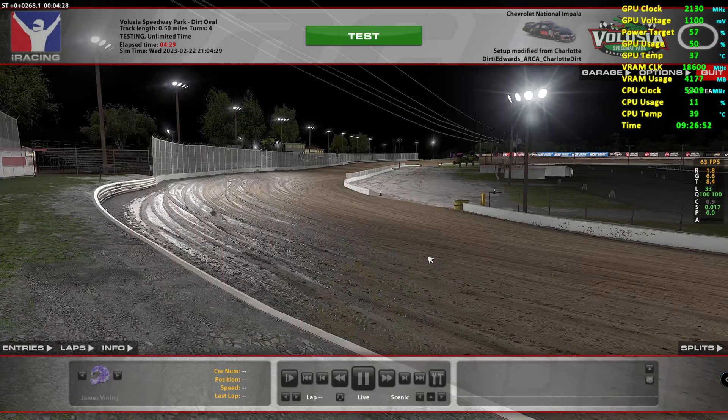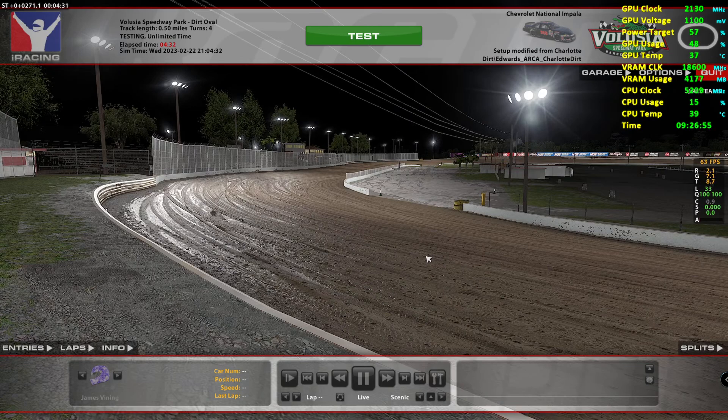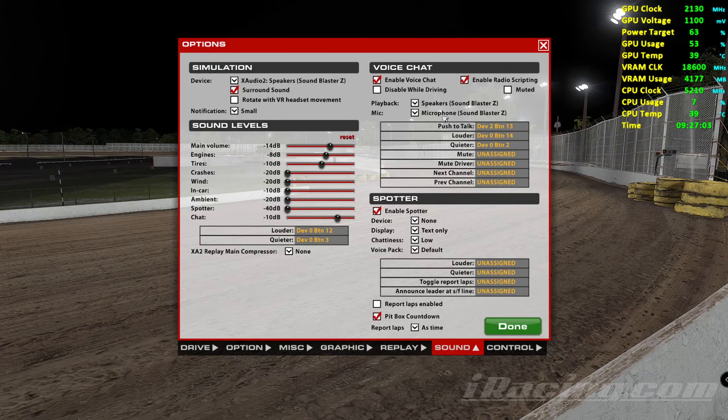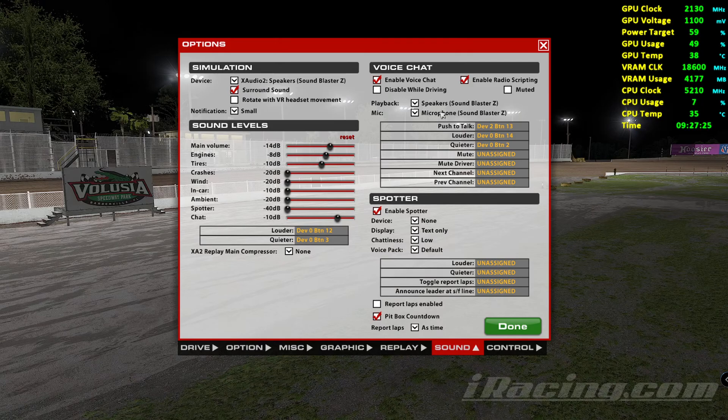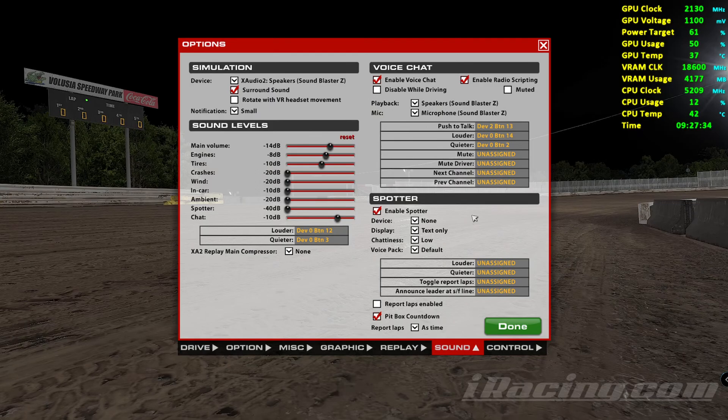I just wanted to make this so that if somebody had the same problem they'd know what to try. If something shows as disconnected in the settings, you'd know to select the right device. But if everything looks fine like mine always does, that's just the process to go through. Almost always I can get it working before the race starts. There have been a couple of times where there wasn't enough time left and I just had to race without hearing anybody, but hopefully this helps some people.